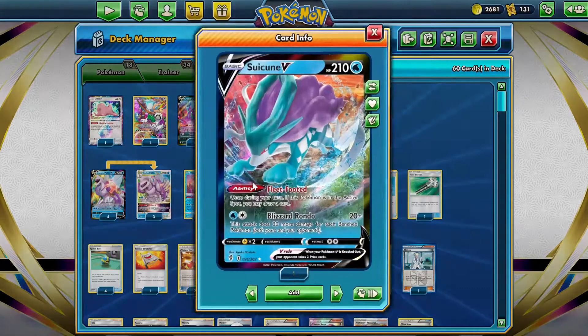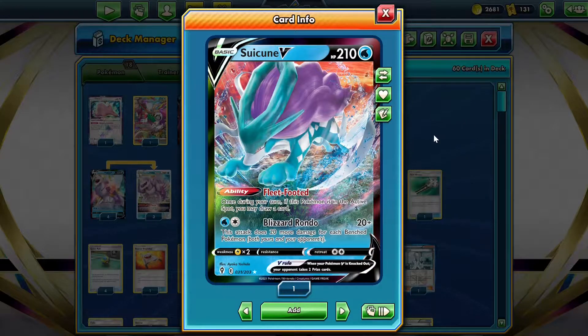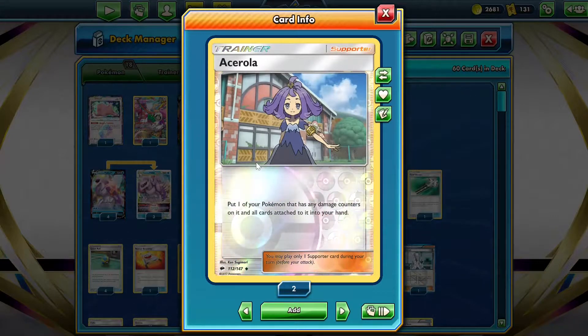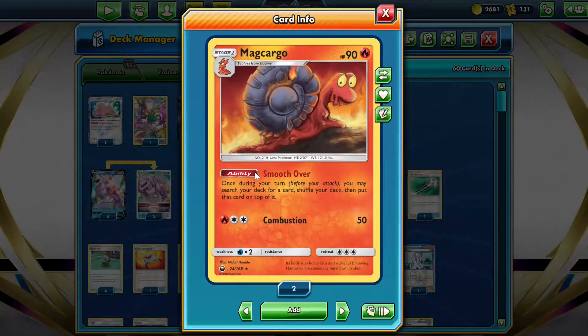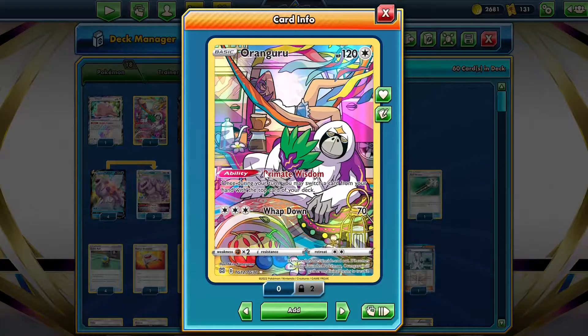We also play one copy of Suicune V, which has the same attack but does 40 less base damage, but it's a basic so it's easier to set up, and it has 280 HP so it's very difficult to one-hit KO. That's why we play Acerola, which lets us put a Pokemon that has any damage counters on it and all cards attached into our hand - basically it lets us heal our Palkia V-Star. We play Ditto Prism Star, which can evolve into any Stage 1, either Magcargo, which has the Smooth Over ability that lets us put any card we want onto the top of our deck, and we can combine it with Oranguru to draw into that card.